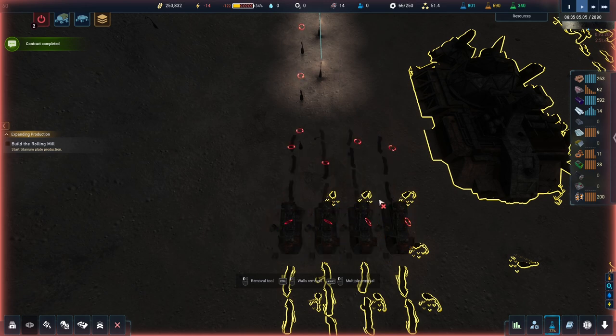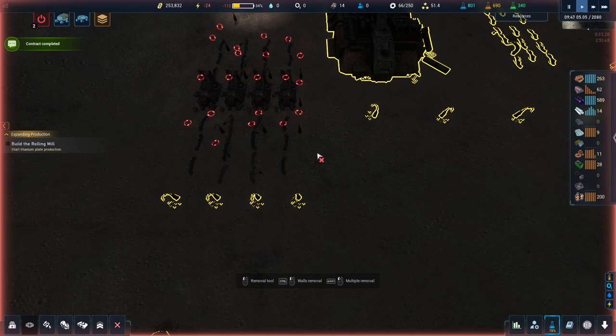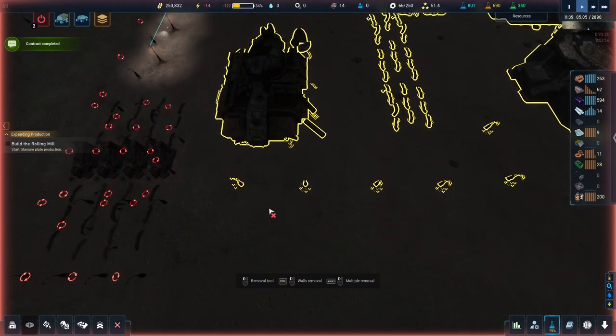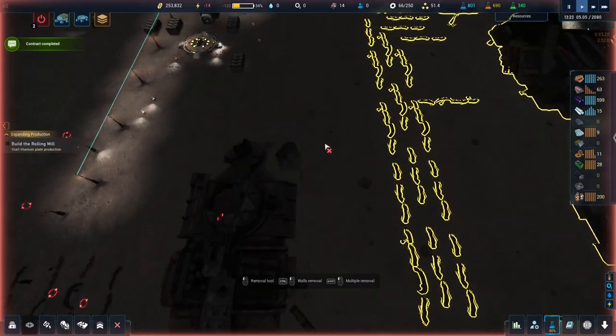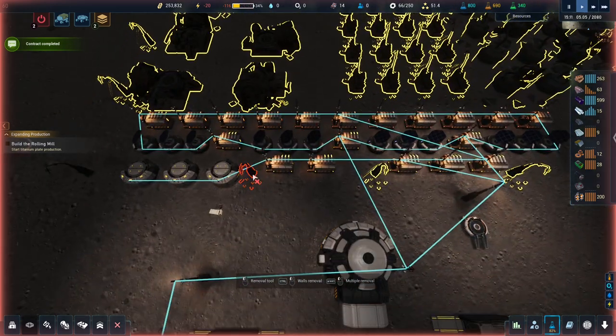If I hold shift and just start moving the mouse around — shift and holding mouse click — they will start removing all the things, including things on the floor. Because it highlights everything in yellow, it's very easy to see what's what, what's where, what's when. Much easier to do things. Let's remove these in here.